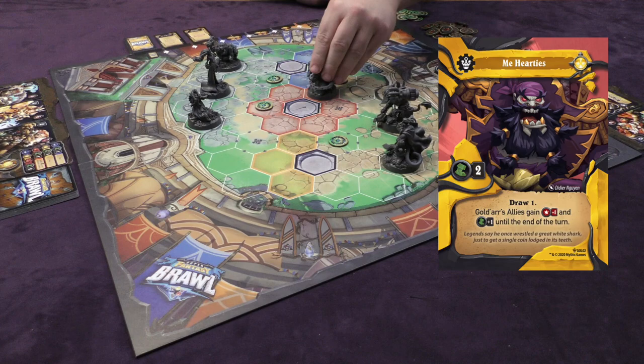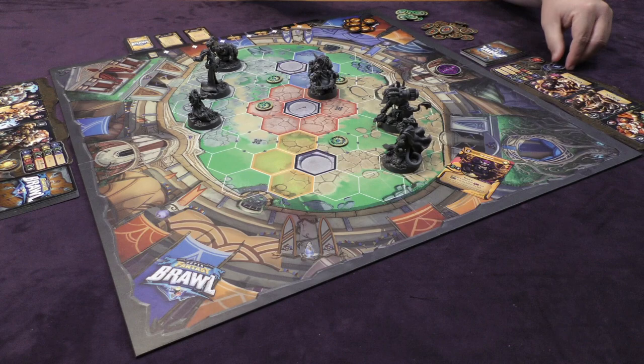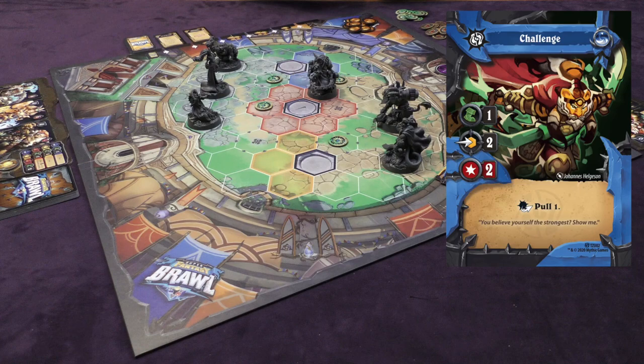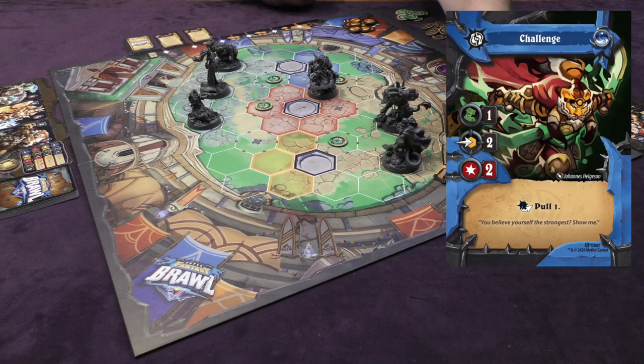Zhu Zhao will take the next turn and use a blue core to play this blue card called Challenge. Challenge allows him to move one, attack at a range of two away, score two damage with that attack, and then pull the target one towards him after the attack. However, he's not within range to do anything, so we're just going to use his one movement plus the one that Mihartiz gave him, and he'll move two — one, two — into a more strategic position.